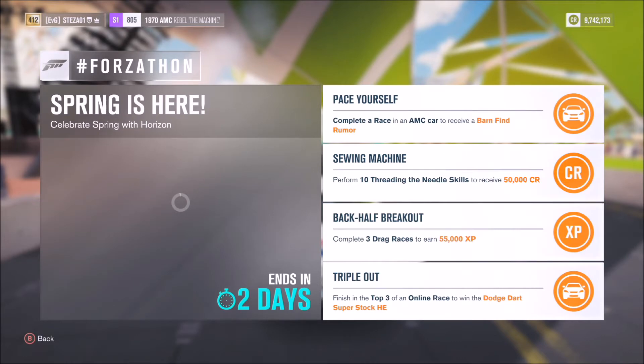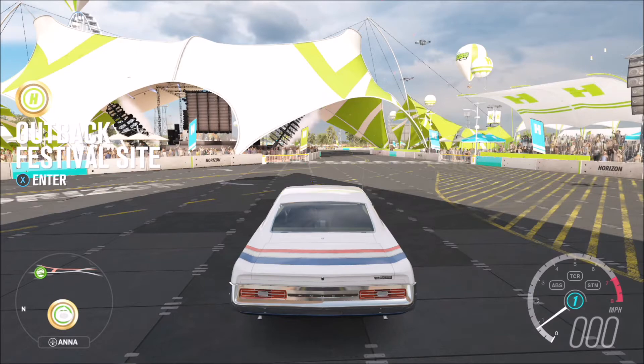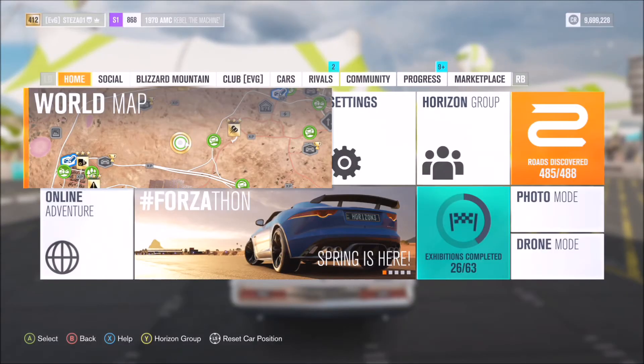I'm going to explain how you can basically complete three of them in one challenge. What it requires is going online to complete the drag race, but doing it in an AMC. I picked the AMC Rebel, also known as the Machine, and I'm going to go into an online free roam lobby.